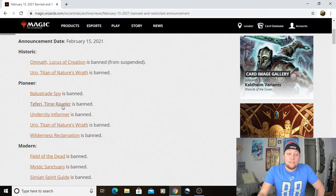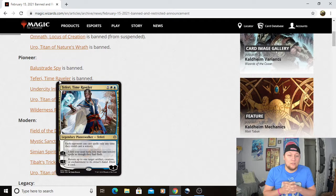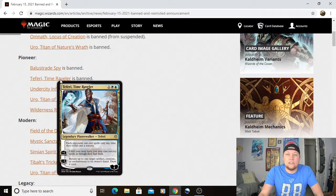Next we've got Teferi, Time Raveler — a little bit surprising, to be honest. Obviously, people know what this card does. Extremely efficient for control decks. Makes control mirrors honestly do nothing for the most part. I'm really glad to see this card go. The decks I play don't get too hindered with Teferi, but Teferi is a little annoying. Glad to see the card go for sure. Makes games not very interactive. Overall, just doesn't lead to fun gameplay.